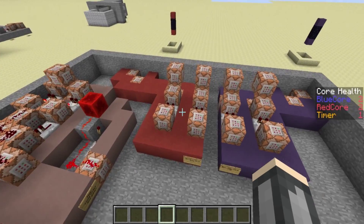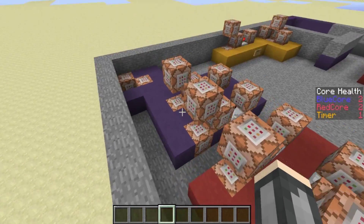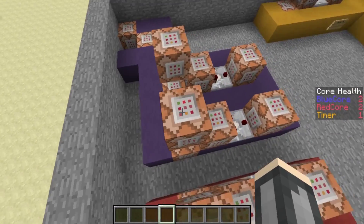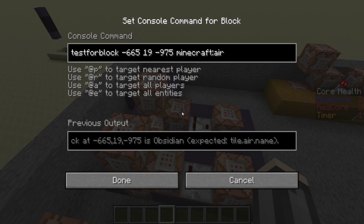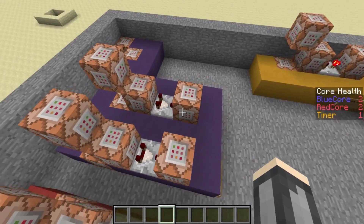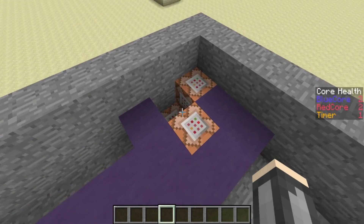So how about we jump into the Redstone? We'll start right here, where it actually tests for the obsidian — well, it doesn't test for the obsidian. You'll see right now what it tests for: it tests for air. It tests this one — the top block there on the blue team — this one, the bottom one, and if it finds air, it outputs a signal to here and it sets a redstone block right here.